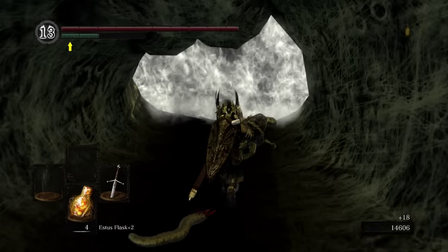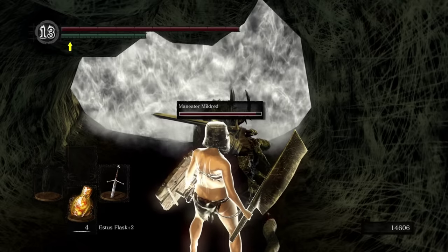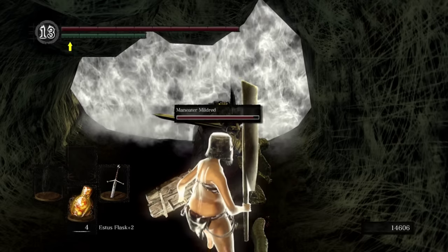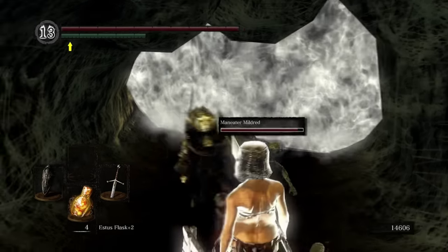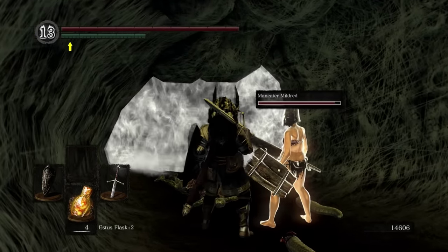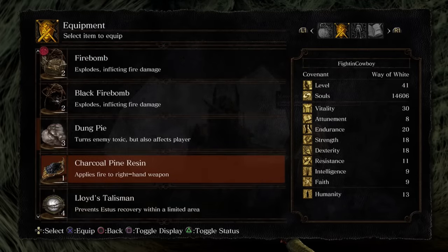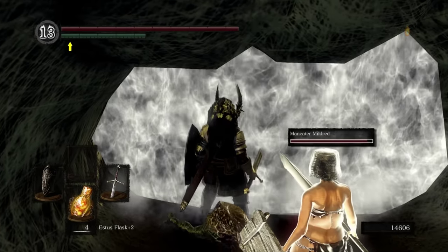Honestly, the only real threat of this fight is that the boss will do a massive AOE blast. What she's going to do is basically dip her head down - it almost looks like she's giving the spider part of her body a hug. When that happens, just run in the opposite direction, or if you have a high fire resist shield, block that outright. If you're not careful, this move can one-shot you. Aside from that, if you have any lightning resin, go ahead and use it - lightning will help to beat her even harder.